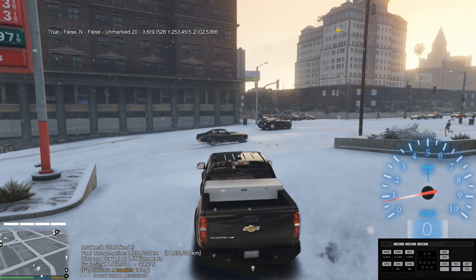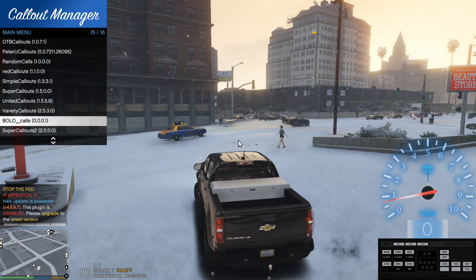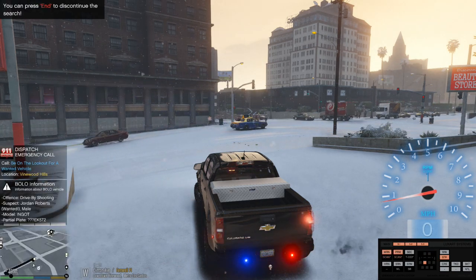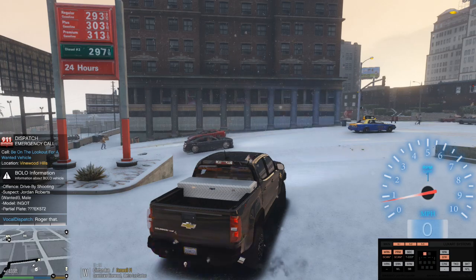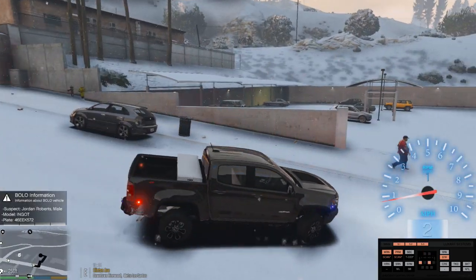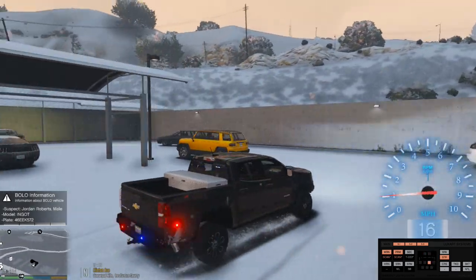All right, the first thing you're going to do if you have Callout Manager is pull it up. We're going to go to BOLO Callouts right here. There's one callout there — Vehicle BOLO. Click it and we've got a call on Clinton Avenue. Copy that dispatch, show me 10-32. The game is giving me a waypoint to the vehicle, which is very helpful — that's why I suggested setting it to Easy mode. Target last seen heading westbound on Clinton Avenue; without Easy mode you won't get a blip.